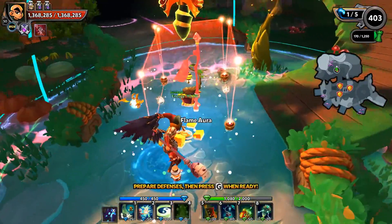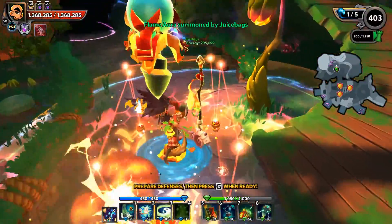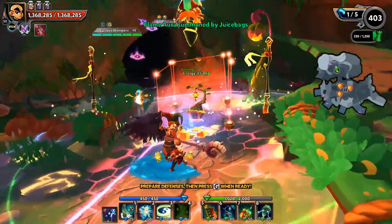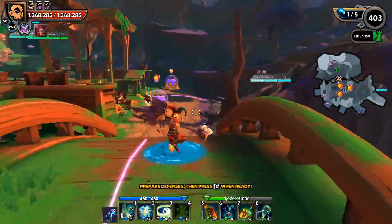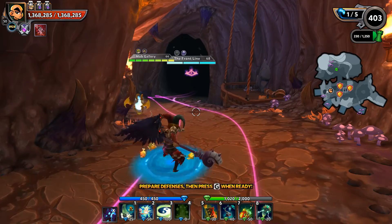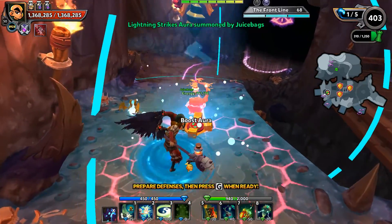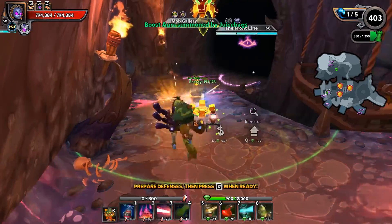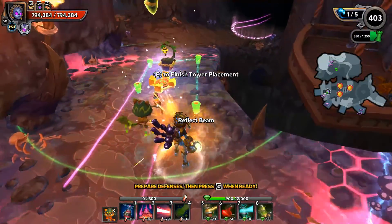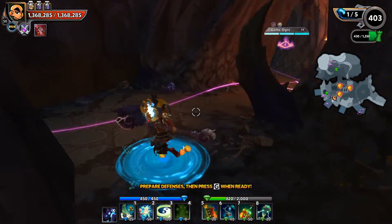I do want to still add in a Flame Aura in the mix, just for some extra damage. This map has got so much DU, let's go ahead and just put two of them. I'm going to basically just rinse and repeat this exact same thing on every lane, and then we'll add additions to the lanes that need a little bit more help once we get just the basics of the lane all set up. So we're going to go with the Weapon Man, the Lightning Strike, and the Boost.